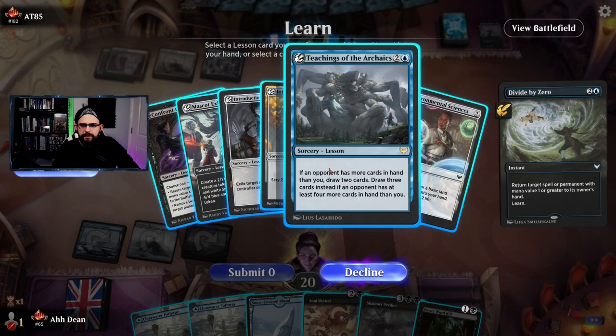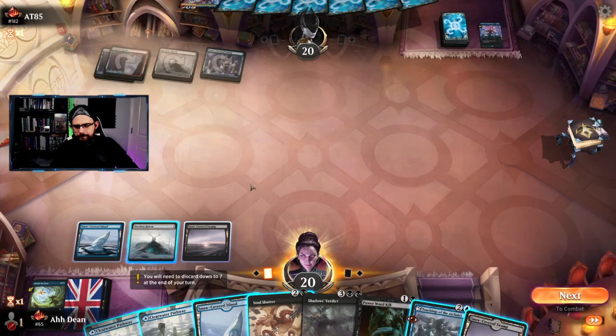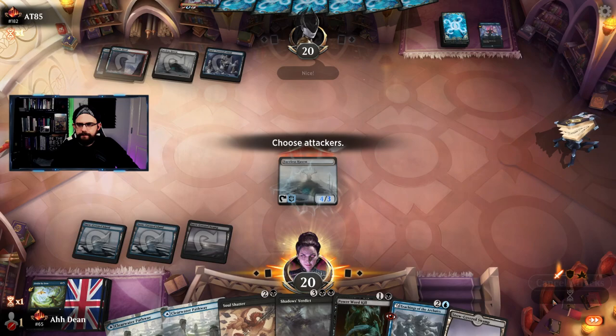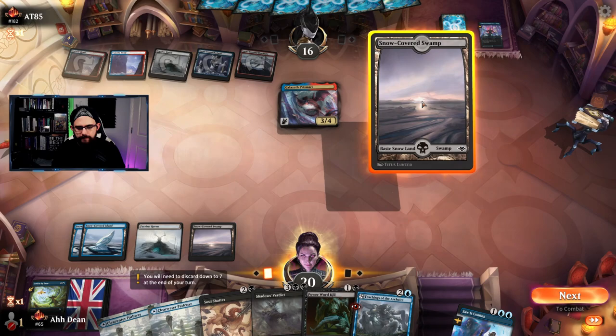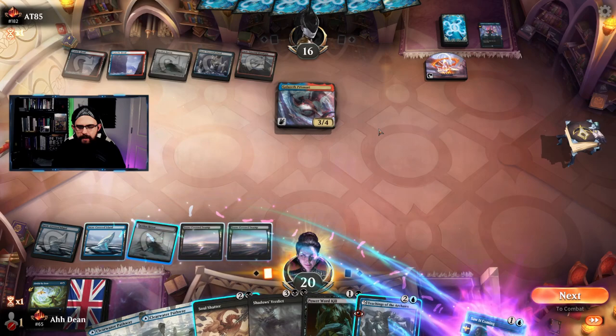Same mana cost — might be able to draw more with Teachings. Get the land down. I think we're going to get four damage in. Opponent says 'nice' — they're probably going to play a 4/4 haste dragon. No — they just play a two-mana spell. Pop this in foretell and pass. I'll counter a bigger dragon if not, just hit the Soul Shatter. Going for the Faceless Haven.